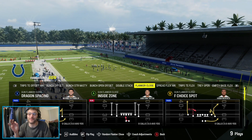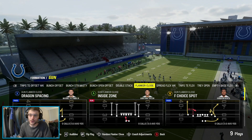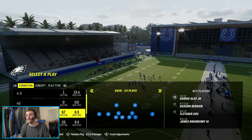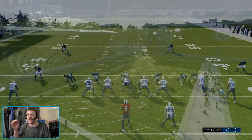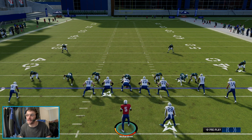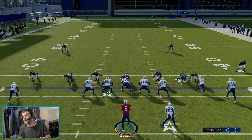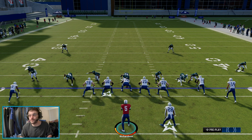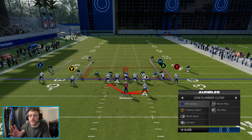Welcome back to the channel. Today we're in the Indianapolis Colts playbook looking at Gun Flanker Close. This is actually the perfect scheme to run with the Colts because they have Jonathan Taylor, and this is a running back-centric, running back-heavy scheme. Not only are we going to be handing the ball to him, we're going to be throwing the ball to him — he's going to be going on pass routes and everything else. But of course, we're going to start with the run game.